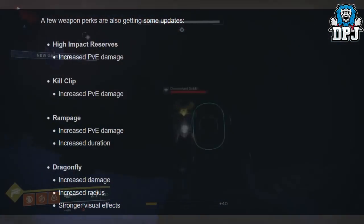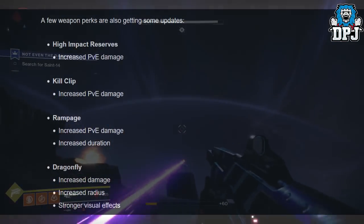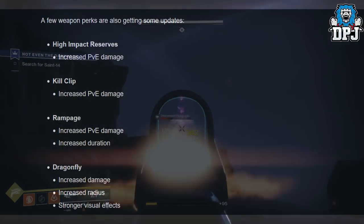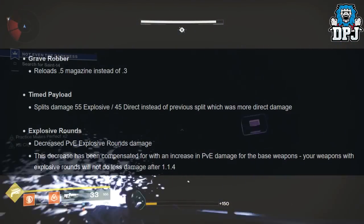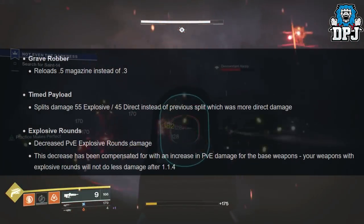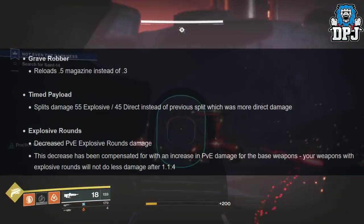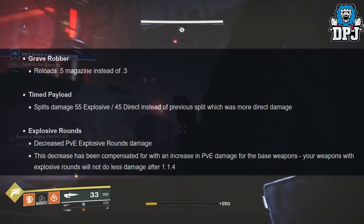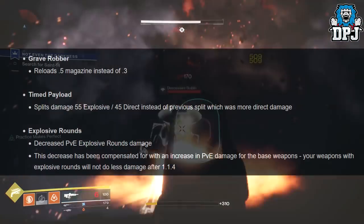A few weapon perks are also getting updates: High Impact Reserves — increased PvE damage; Kill Clip — increased PvE damage; Rampage — increased PvE damage and increased duration; Dragonfly — increased damage, increased radius, stronger visual effects; Grave Robber — reloads 0.5 of magazine instead of 0.3; Timed Payload — splits damage 55% explosive / 45% direct instead of the previous split. Explosive Rounds: decreased PvE explosive damage, compensated by increased base weapon damage — weapons with Explosive Rounds will not do less damage after 1.1.4.